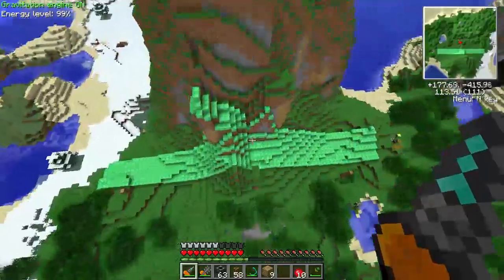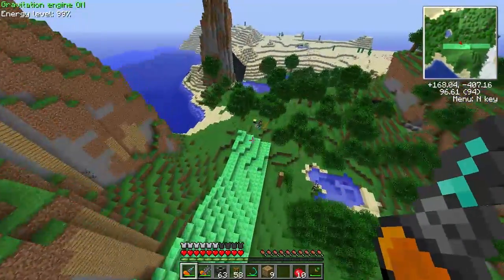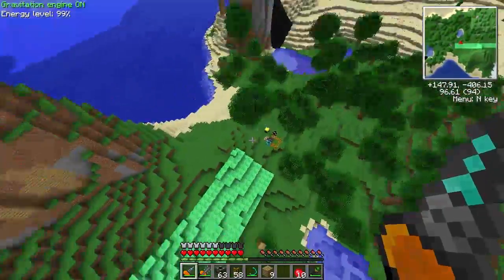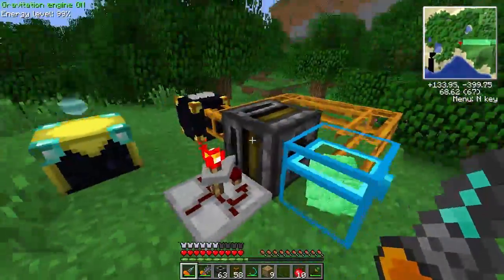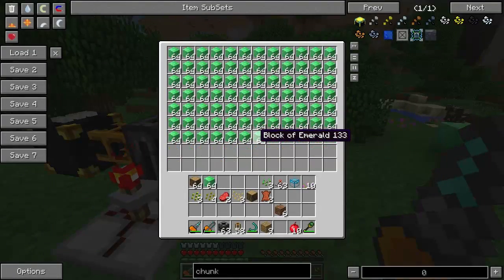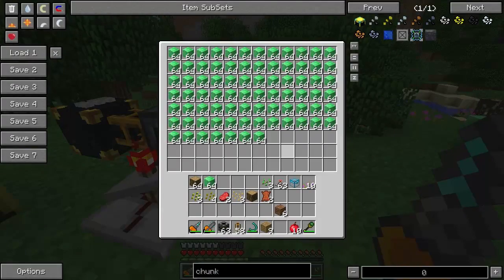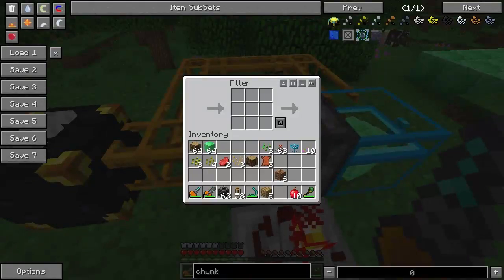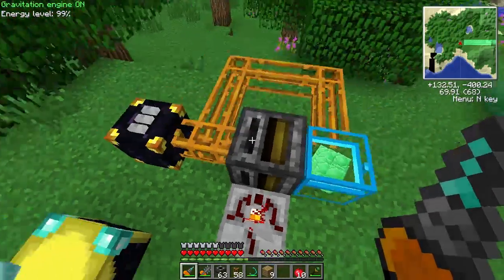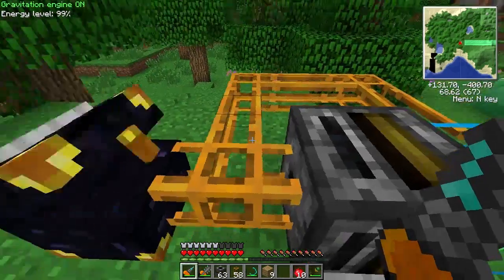I'm probably going to come back a little bit later — I just wanted to show you what I was doing here. My setup over here: I've got a chunk loader so these chunks will keep loaded. What I did here — I've set up a crystal chest full of emerald blocks, and then a filter which ticks occasionally. It pulls the stack out and makes sure the ender chest stays full of emeralds.